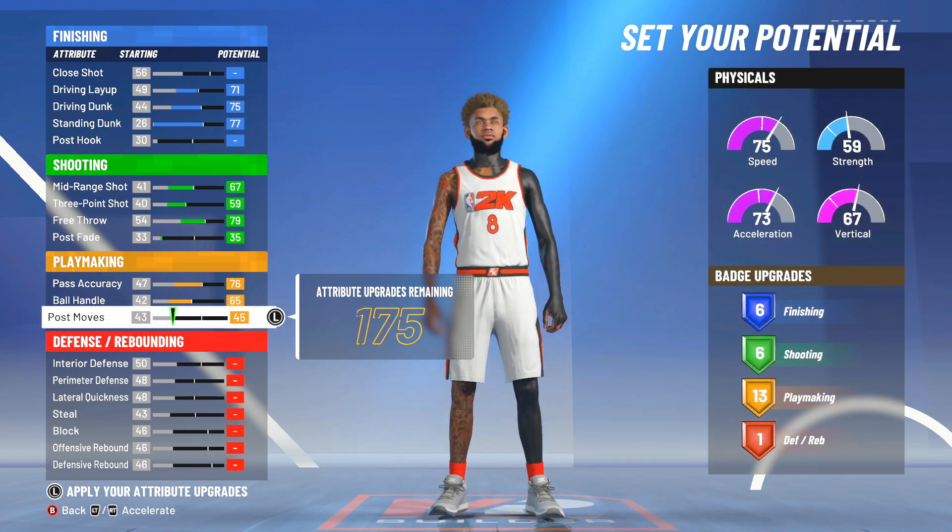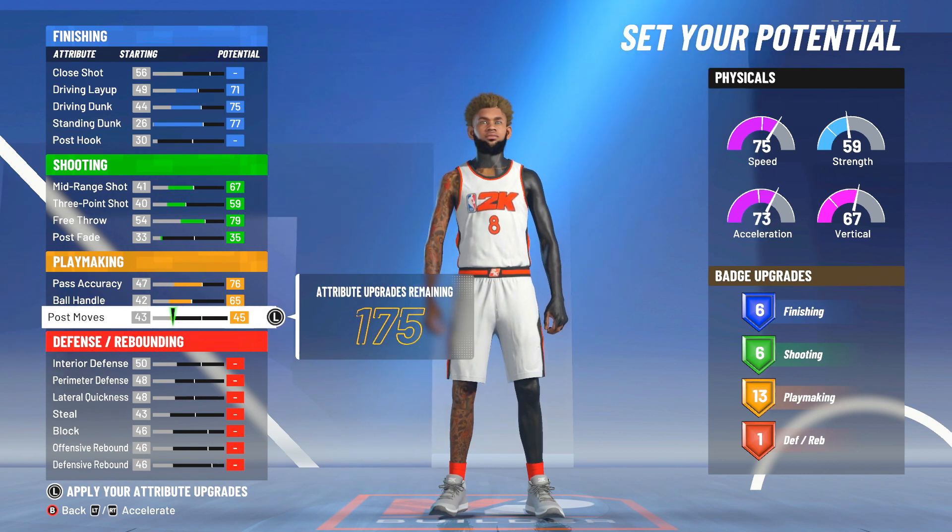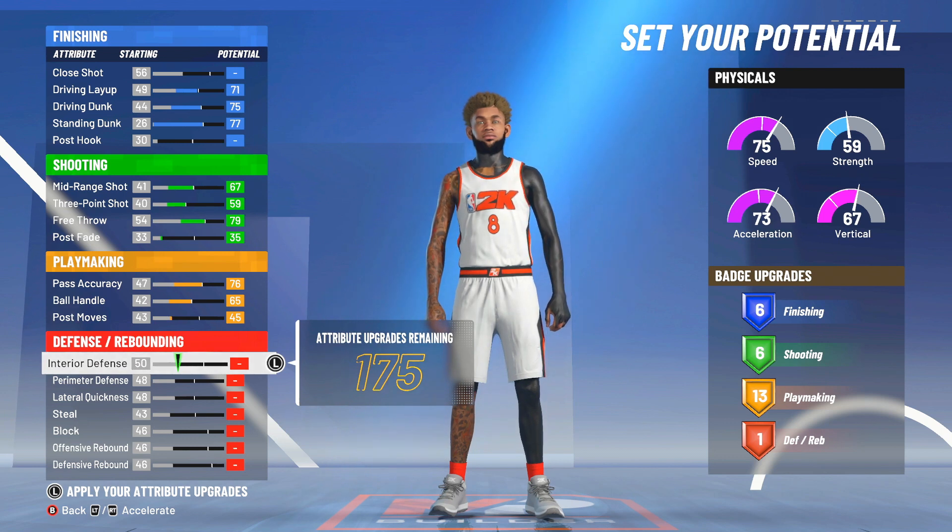So that's the shooting badges. For playmaking, I went with exactly 13 — the bare minimum of 13 — so I can get floor general for my play shot. Sometimes that boost can be the most important thing, especially when they run out of boost. If you have floor general, it's going to get it right back. So 13 is all I need.